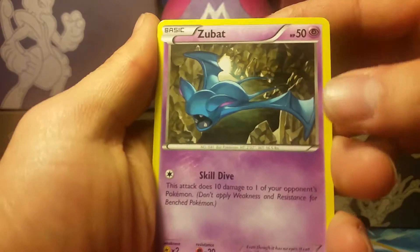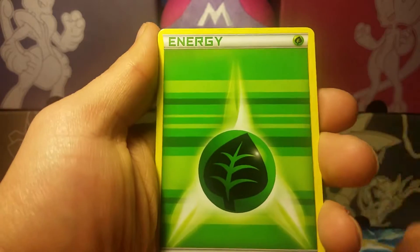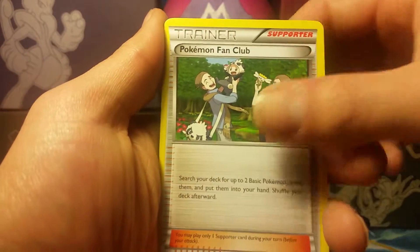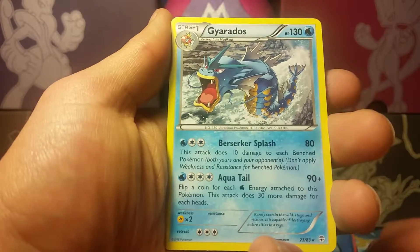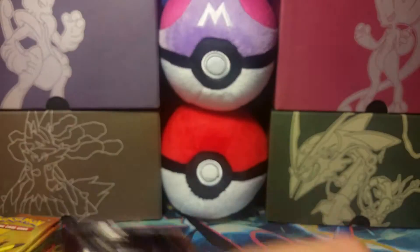I'm still looking for that Charizard. We have a Zubat, Ponyta, Diglett, Grass Energy, Wobbuffet, Graveler, Pokemon Fan Club. Our reverse holo is a Pokemon Fan Club. Our Radiant Collection is Yveltal and our rare is a non-holo Gyarados.